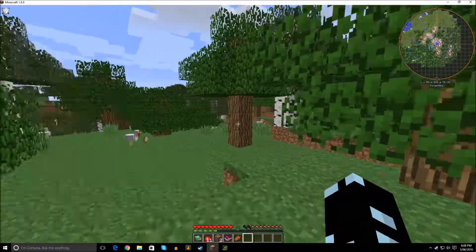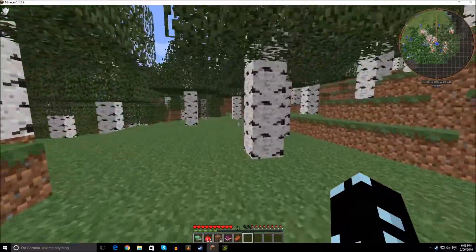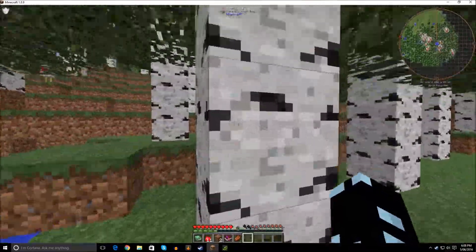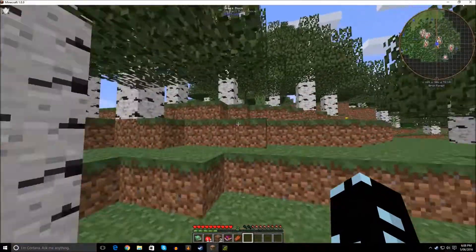I wonder what I should use for meat. So far we've seen chickens and sheep — either one could be good. We're going to breed the sheep, but it'd be fun to have different animals for different produce: sheep for wool, chickens for meat. Give them a little pen and everything — diversify.